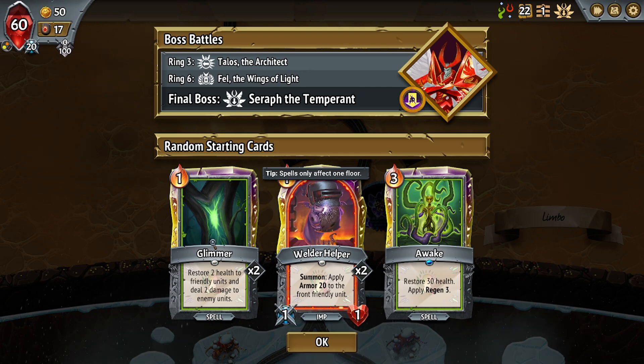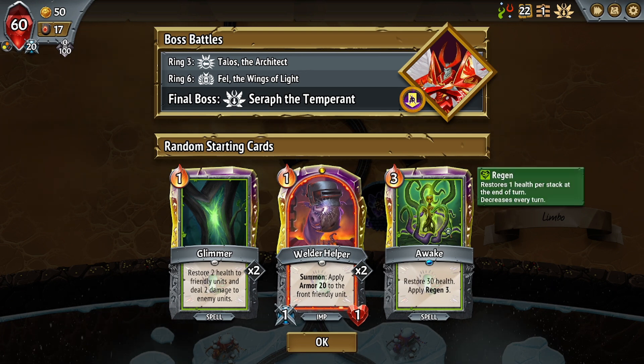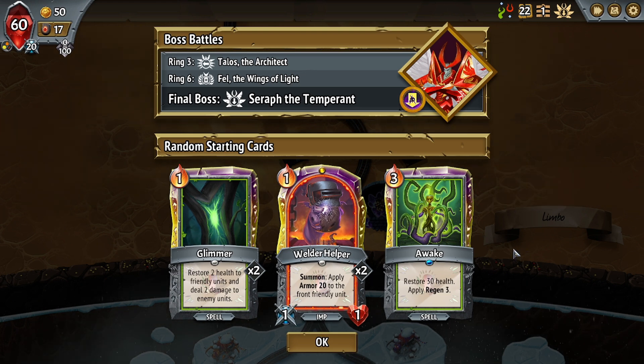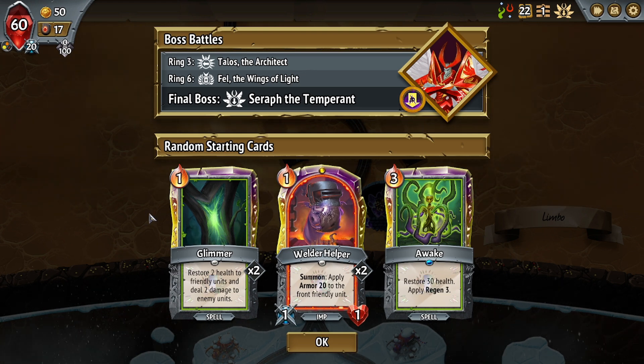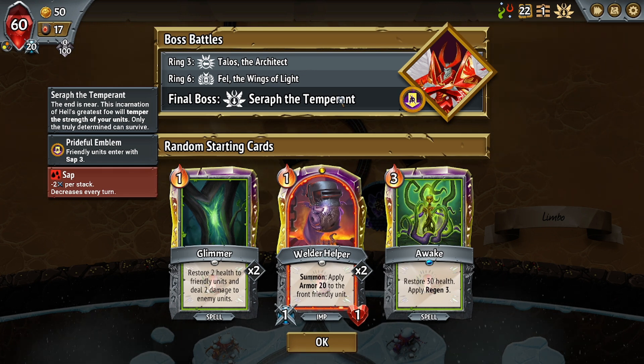I got Glimmer in my starting deck — that's really nice, I like that kind of a lot. We also got Awake, which is a very interesting one. It is a big heal, and I do like the big heal. Glimmer is a little heal. I don't know if I care for the Welder Helpers. We have Seraph the Temperant, who saps enemy units. Seraph the Temperant has been a problem for me in the past — let's try to defeat Seraph the Temperant this time.